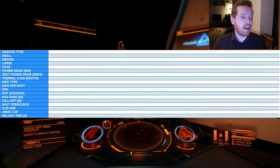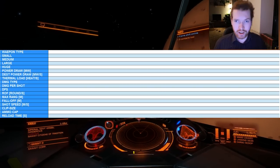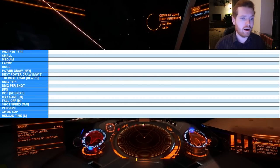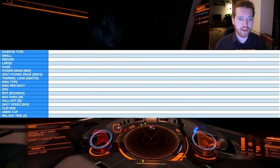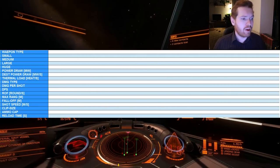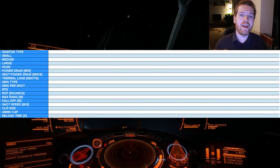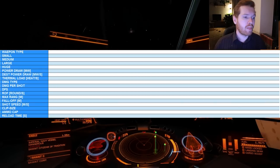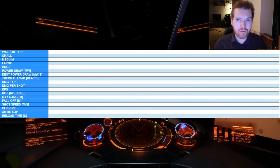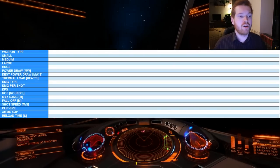We first have the weapon type — that is of course the type of weapon. Then we have the versions that the weapons come in: small, medium, large, and huge slots, and whether they are available in fixed, gimballed, and turreted — that depends on the size and the weapon. Then we have the power draw, which is the amount of power it draws from your power plant onboard your ship. Then we have the distributed power draw, which is the amount of power your weapon will draw from your distributor once the weapon is active.